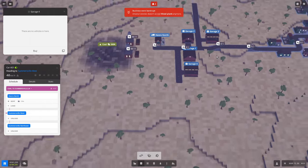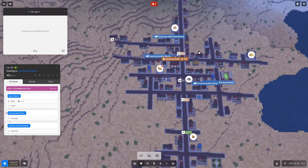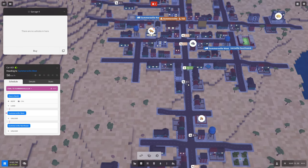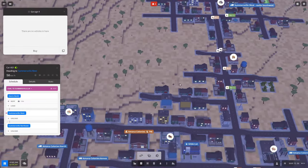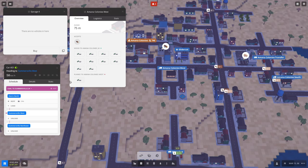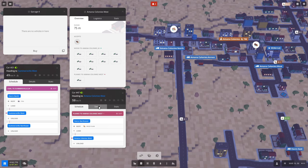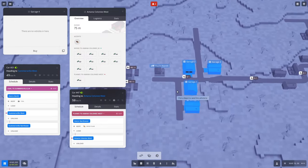We just got a message that Amana Colonies doesn't accept wood planks anymore, so we were just a little too late. Let me check this real quick — I think we were doing wood planks down here. Amana Colonies West — yeah, planks to Amana Colonies West. Let's take this truck and send it back to the depot or a garage, and I'll get back to my discussion.